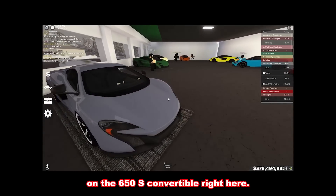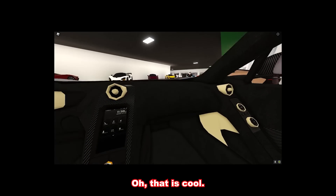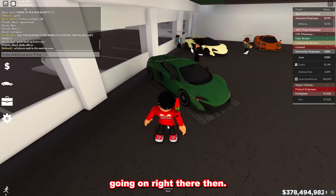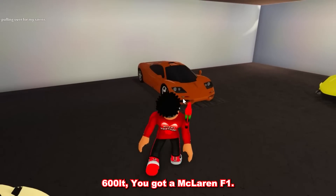Look at the interior on the 650S convertible right here. That is so cool, I really like what they did with it. That is cool — I like the cream they got going on right there. Then right here, we got a 675LT, a 600LT, and a McLaren F1.